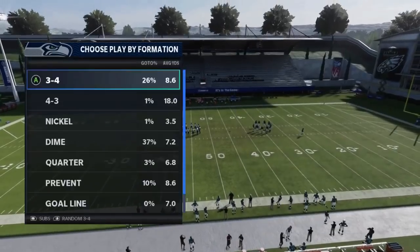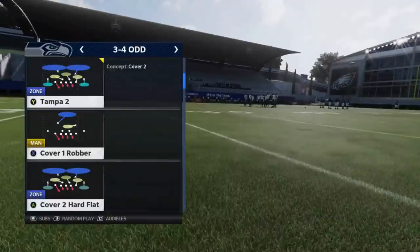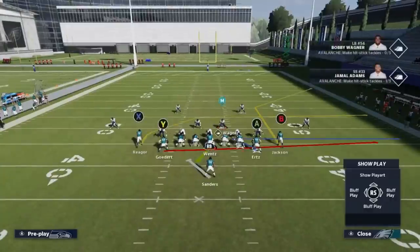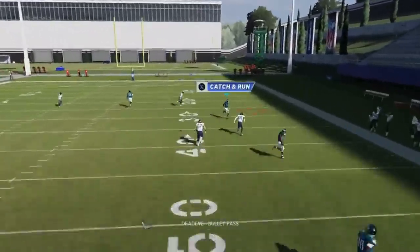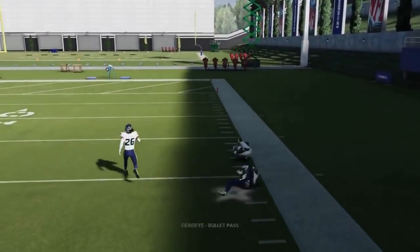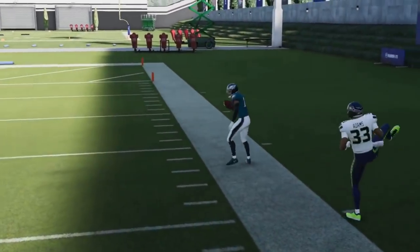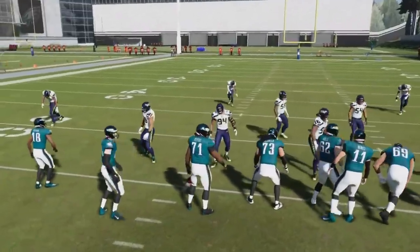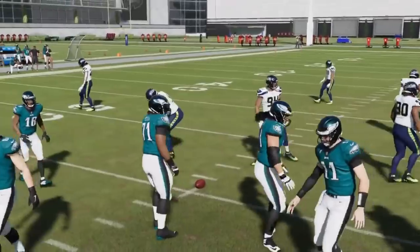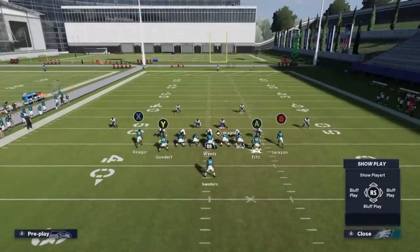Next up we've got the PA boots slide. All you've got to do is put the A route on a streak and the B route will be a good cover two play to the outside. If you have a really fast receiver there's an opportunity, but if you really want catch-and-run space you've got to run it to the open side of the field.